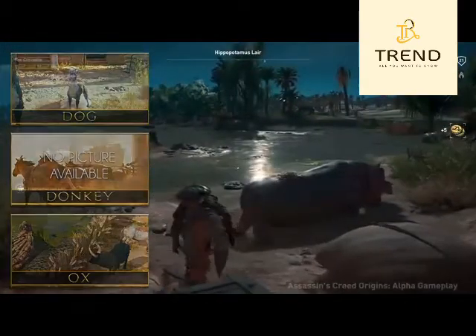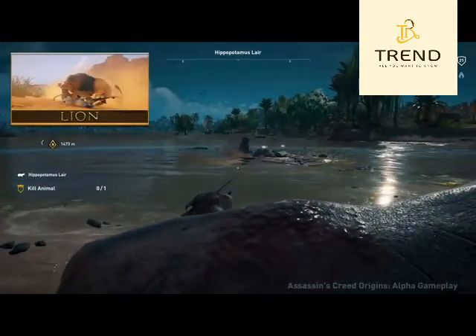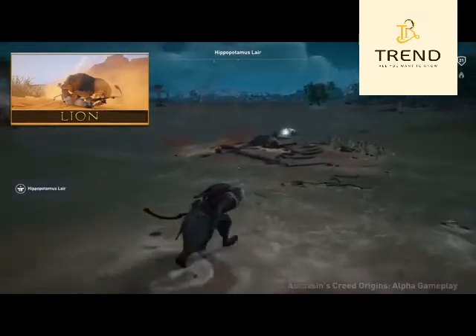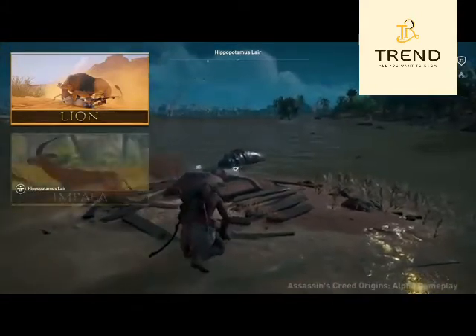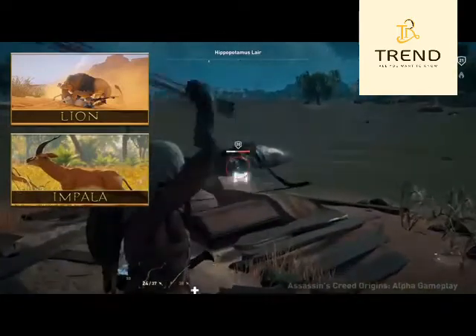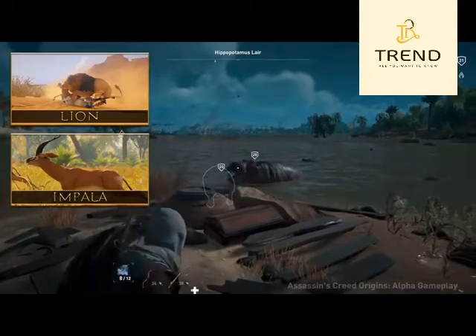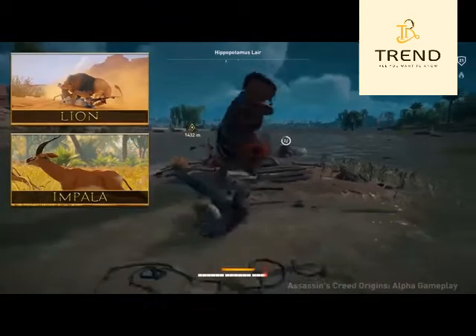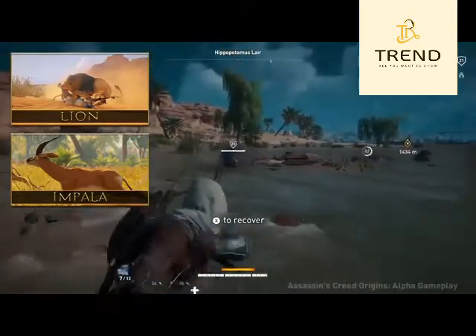Next up is the most interesting and last category: the wild animals. We have lions, both male and female, though we've only seen males so far. They will of course hunt other animals, specifically impalas or antelopes. These creatures are actually mostly traveling in herds. Interestingly, another YouTuber mentioned that an article said lions will lie and wait at the edge of the water for the herd animals.